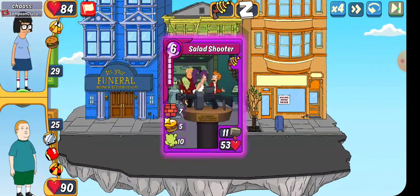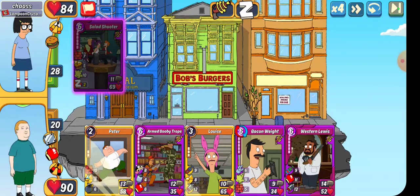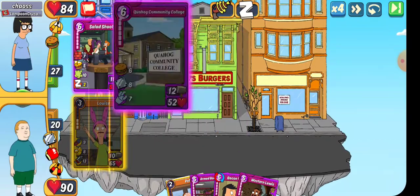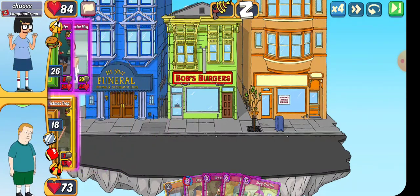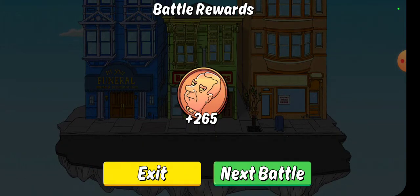When the battle starts, up in the top right corner you see the little circle with the arrow — you click that and it goes into auto mode. As soon as it drops your first card, the little green button appears. You click that and it skips to the end of the battle. That's how long it takes.